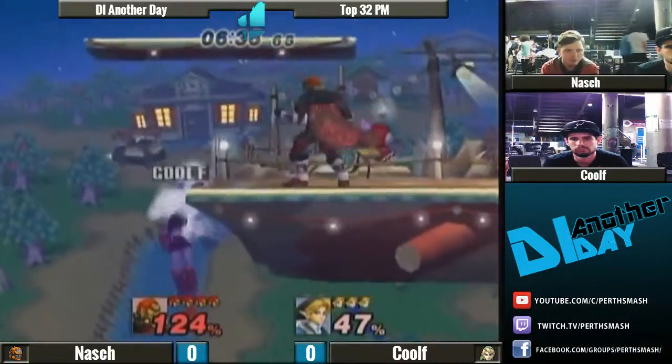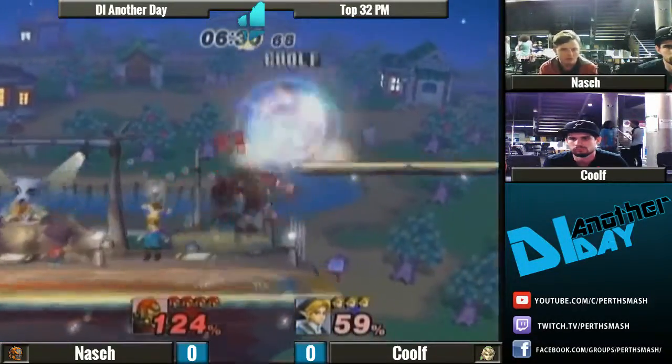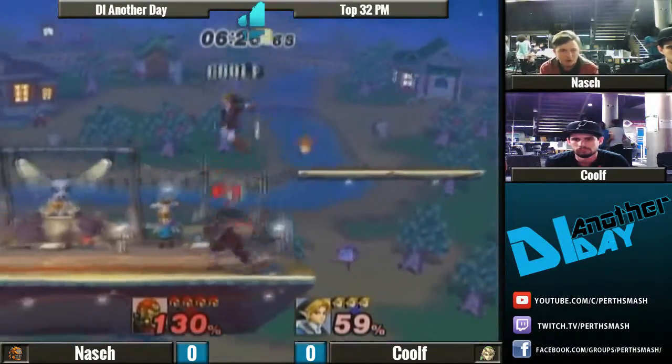For characters that can't recover from the ledge easily, it's pretty hard to deal with. Luckily, Ganon can with his side-B and his up-B, and even his float. He can definitely make it to the ledge and avoid that up-B.